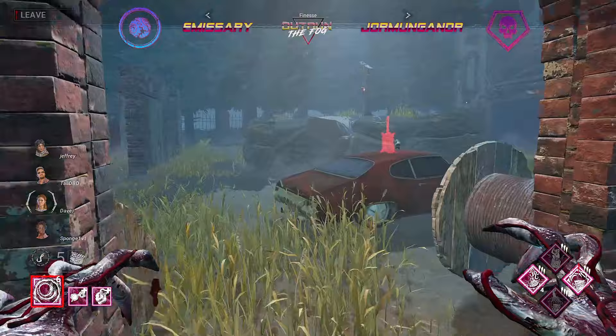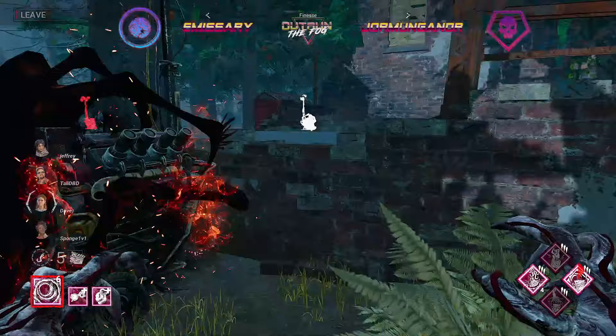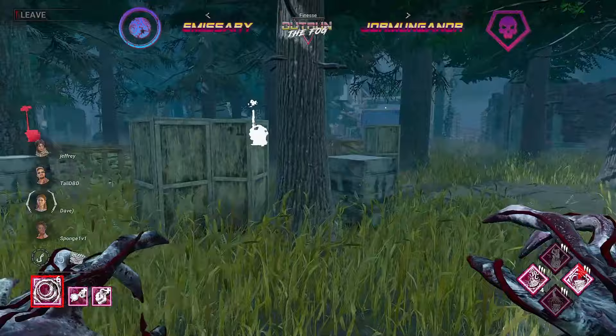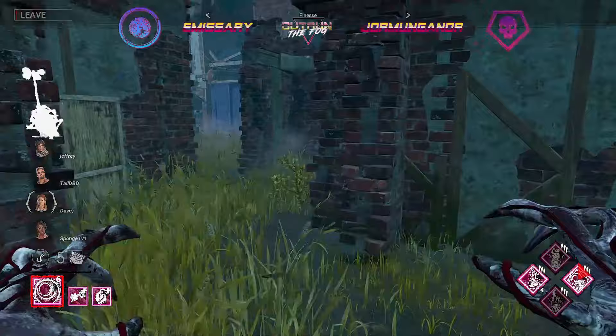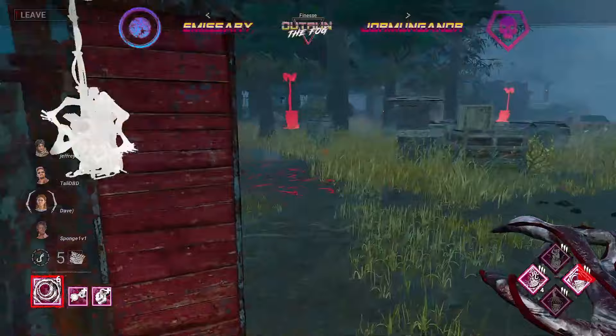We're back with Jormungandr versus Emissary, Set 1 Game 2. We just watched Emissary on the Demogorgon secure four kills with one generator remaining. So Jormungandr, in order to win the set, is going to need to get four kills with two generators remaining. On the side of Emissary, all they have to do is complete all five generators. Just a matter of how well Finesse is going to be able to stop them from doing just that.